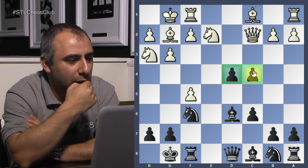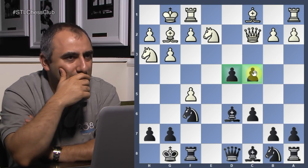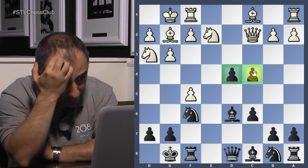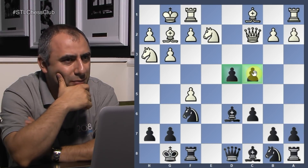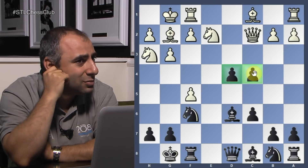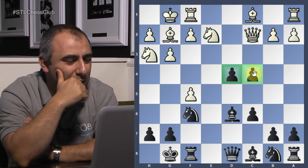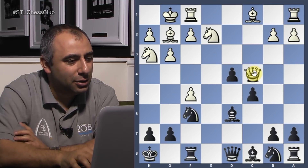Both pawns are hanging. If I play d3, he plays Qc4 check. So what to do here? Because if I lose all these pawns I'll be in big trouble. Ashish suggests c5. Why c5? You're ready to give up c4? It's better to lose c4 by hanging on to d4. But he takes check and goes here — this is a critical moment.